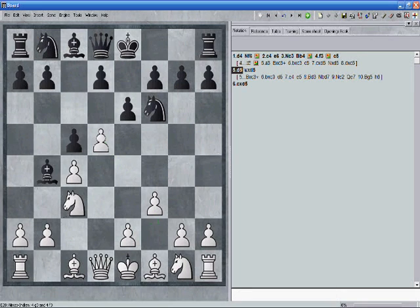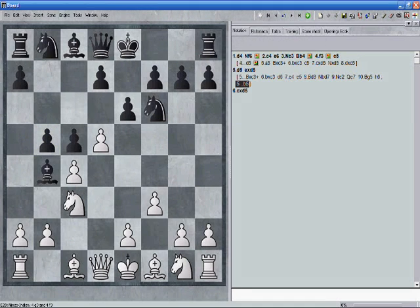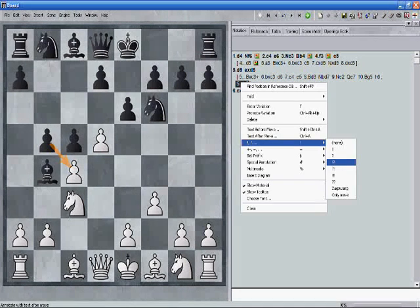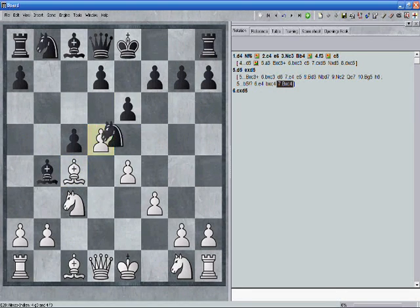After knight e2, queen e7, bishop g5, h6 — with equal chances for both sides. Another interesting idea in this line is b5, which kind of shocked me the first time I saw it playing blitz on ICC. I thought white could just play e4 and get the center for free, but then black has knight×e4, bishop×e4, and knight×d5 — quite shocking.